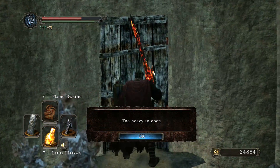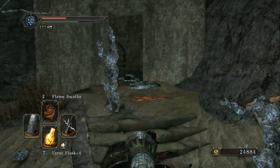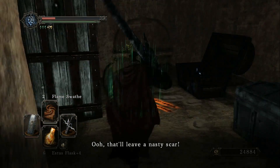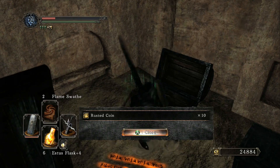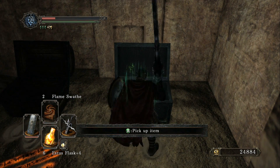Head back outside and drop down into the sand pit, and you will come to a door that says it's too heavy to open. You can smash it open, but be careful as you will take damage. Inside, you can use the key that you got from the winner of the duel to open two chests. One is trapped, so be careful, but inside is ten rusted coins and engraved gauntlets in the other.